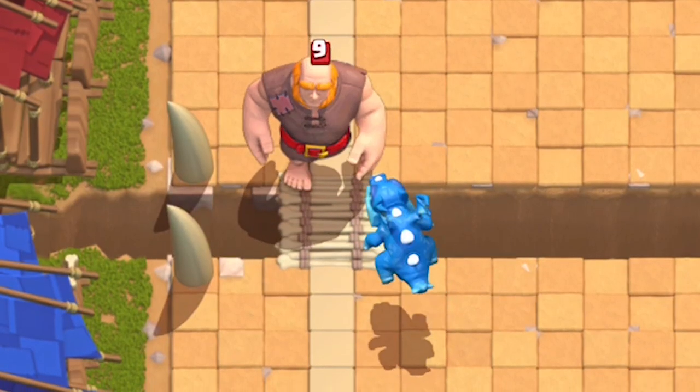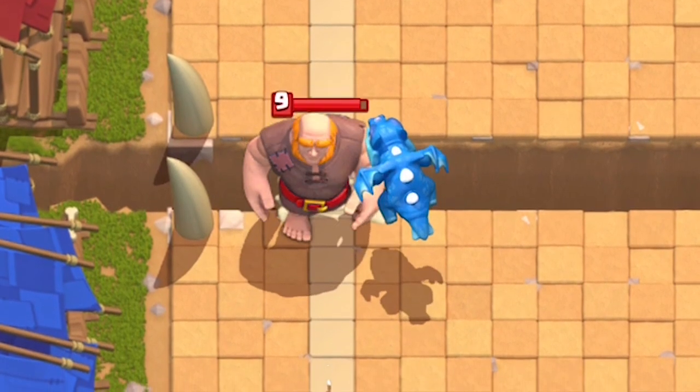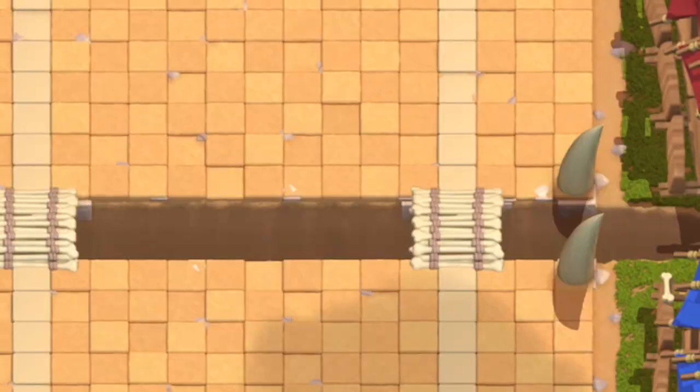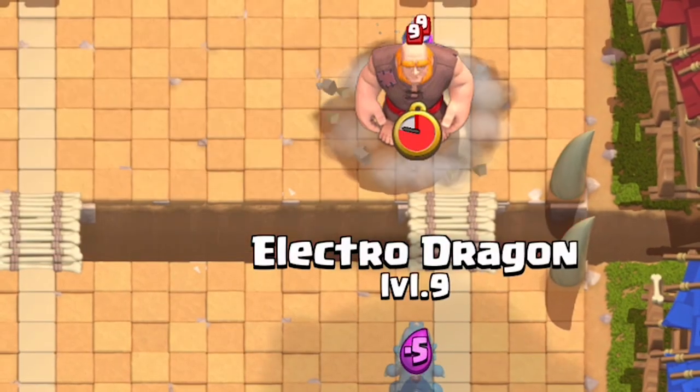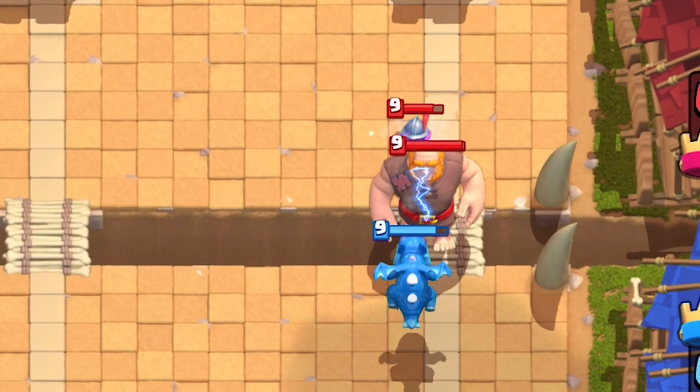Once the E-Drag locks onto its first target, it'll always continue attacking that first unit for as long as that unit remains within range. The Chain Lightning, on the other hand, functions a bit differently — the second and third bounce will always bounce to the nearest unit.